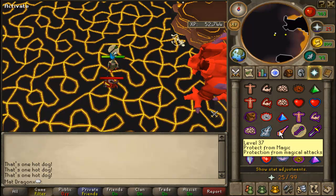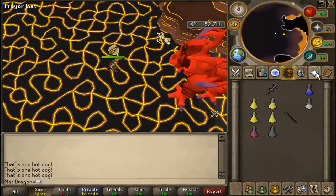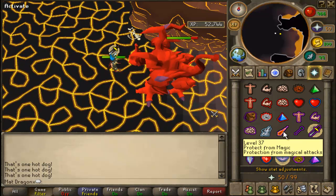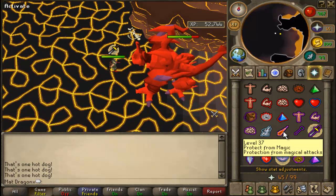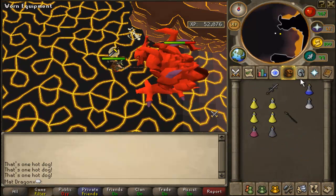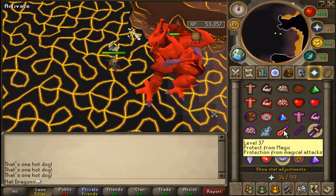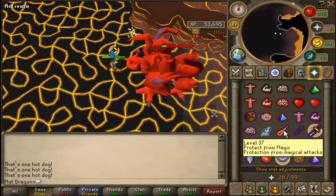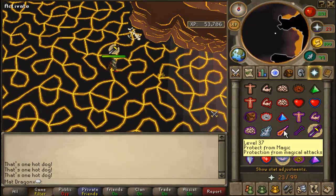If you've got a special weapon, the temptation is to risk it and go for the special kill at the end, but too many times I've done that and hit zero with dragon claws. If you miss your attack, don't panic — a zero is fine really. So yeah, if you're following this guide you can either just pray melee and tank it like a boss, or you can prayer switch properly.